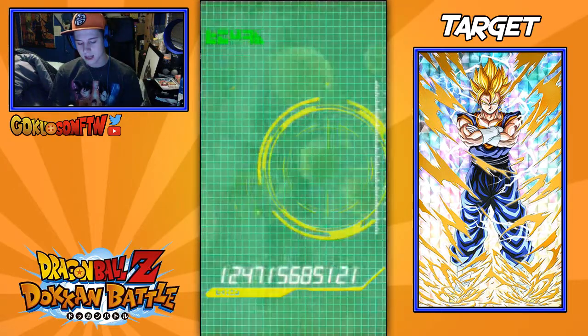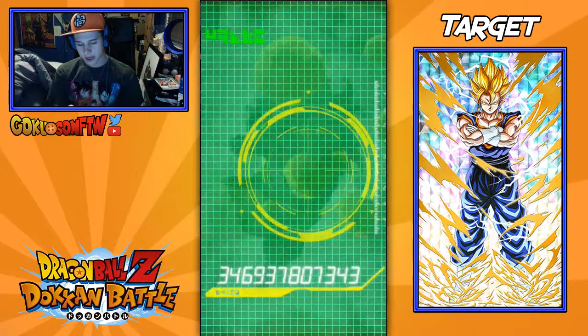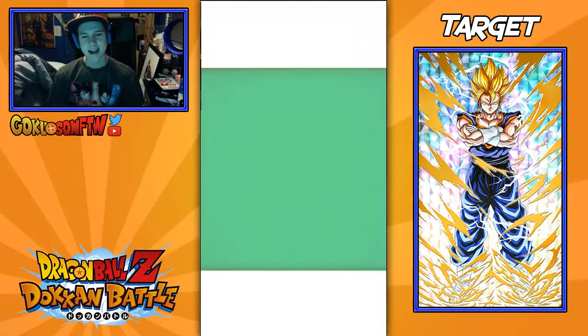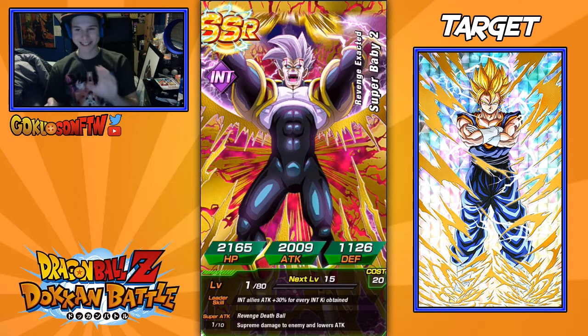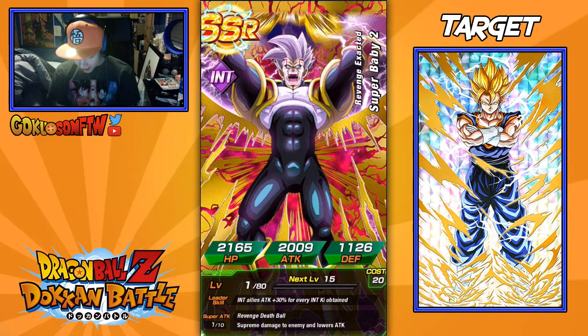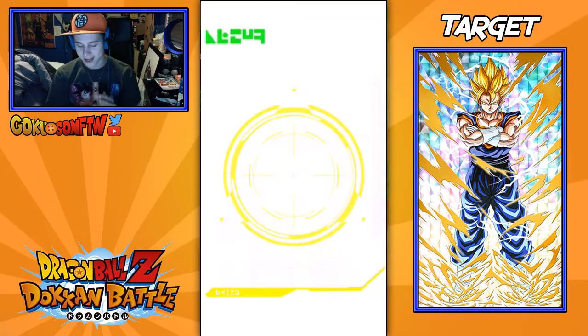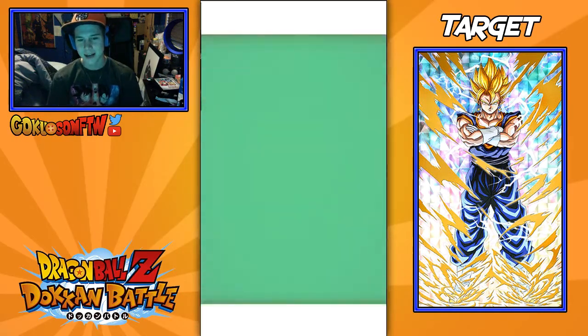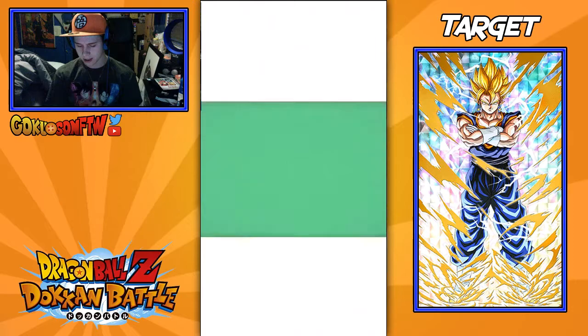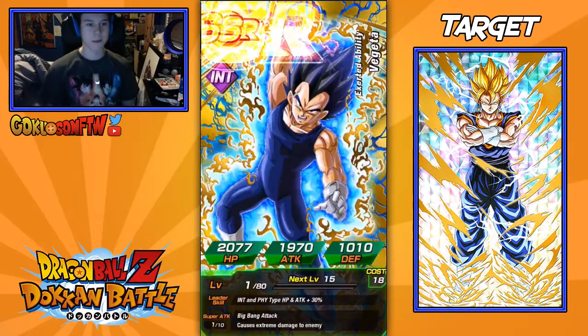We're gonna get Piccolo first, we're gonna get Android 18, we're gonna get Yamcha. I'm really hoping... Oh! Sorry guys, I had to cut the video there, but I got the new Frieza — the new Frieza! Oh my god, I will take that Super Baby, thank you so much. We're gonna get Piccolo Boo, or whatever his name is.